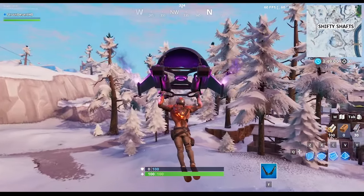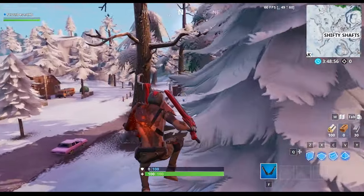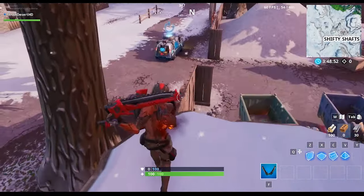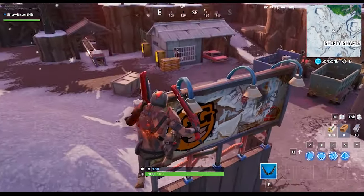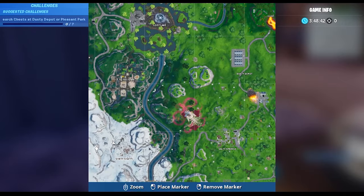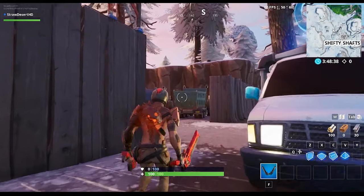The first graffiti billboard is over at Shifty Shafts, just towards the entrance gate. As you can see it's right there, and all you have to do is stand in front of it and it should give you the part three challenge. This is the location on the map — now let's head on over to the other one.